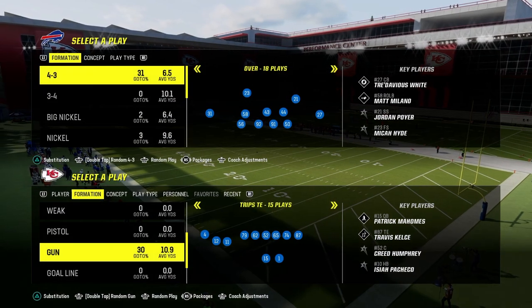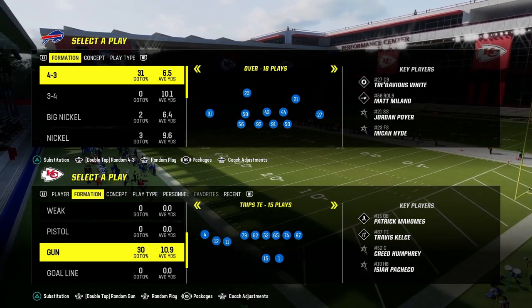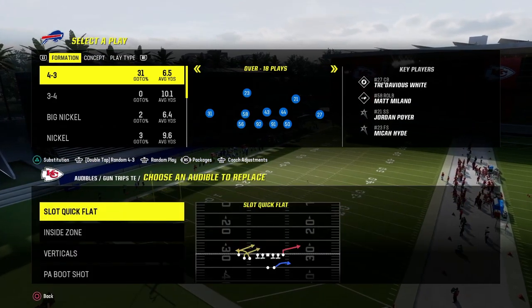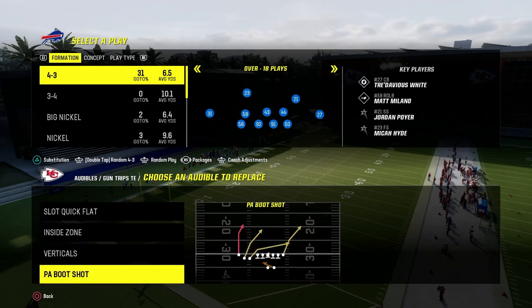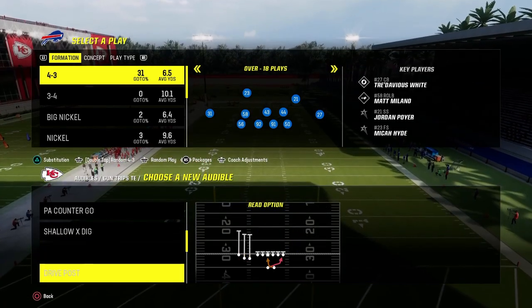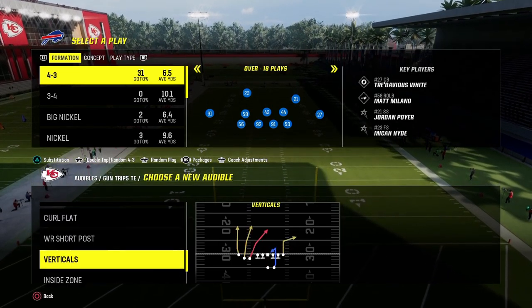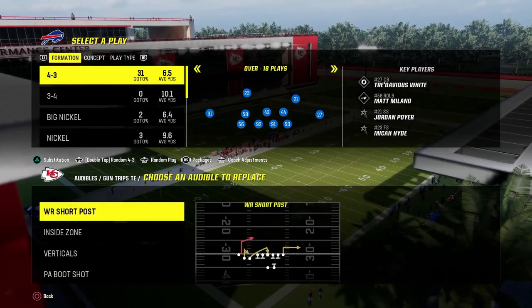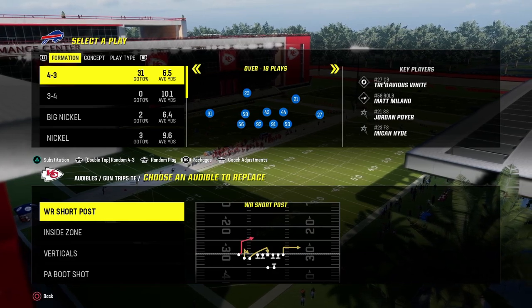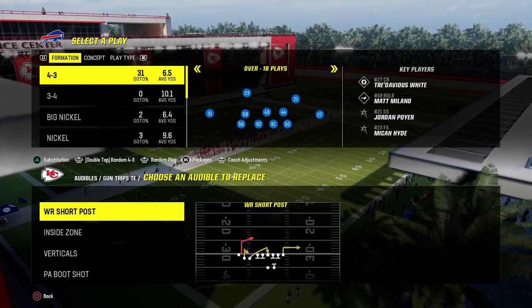Now I want to go over audibles for the Buffalo Bills offense — again, in the Buffalo Bills playbook. The first audible we're going to set is Wide Receiver Short Post, which is the best play in the playbook. This is the reason you want to be in Bills. You also have some really versatile plays here in PA Boot Shot, Verticals, and for Inside Zone I like to replace it with the RPO Zone Alert Bubble.